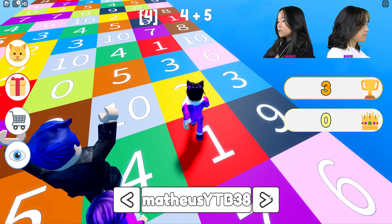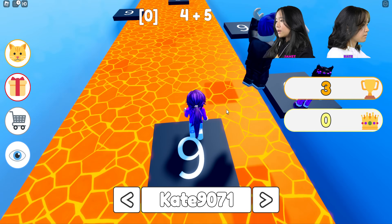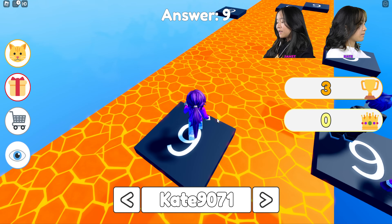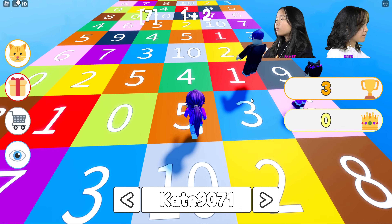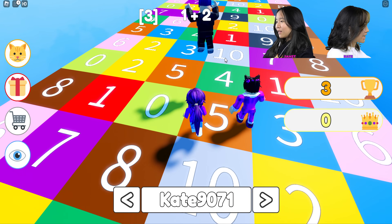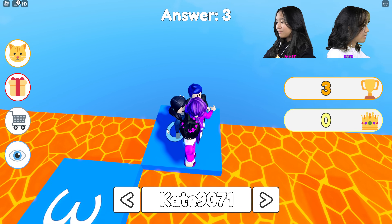I'm gonna spectate Kate. Let's see if I can find her. Okay, there she is. I have this weird up-down view. One plus two, Kate — what is that? Two? Pick two. Yellow. Yellow. Four. Wrong one, wrong one. Go back. Push some off.